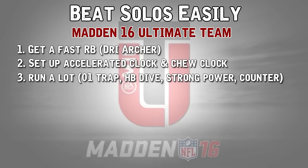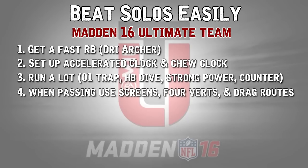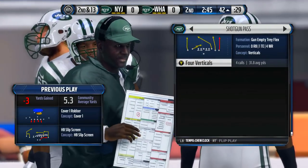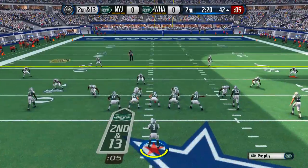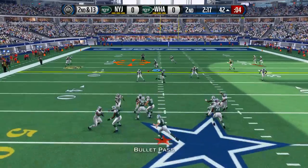Inevitably you'll get into some third down or long passing situations. For those, I recommend a halfback screen — especially with a fast running back like Dre Archer — using the RAC catch with the X button on Xbox One or the square button on PS4 to get down the field quickly. Another great option is four verticals, which is fantastic to the slot receiver or tight end against the computer. I'd recommend using it no more than once or twice per solo.